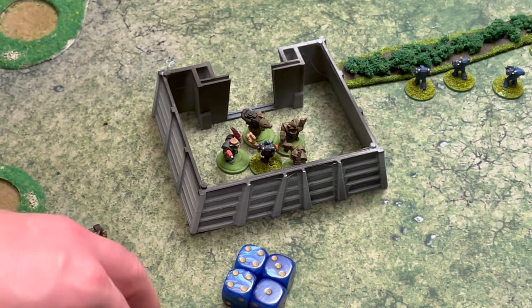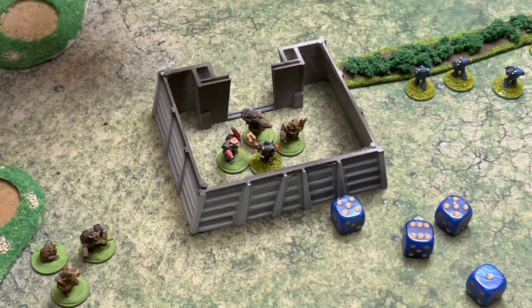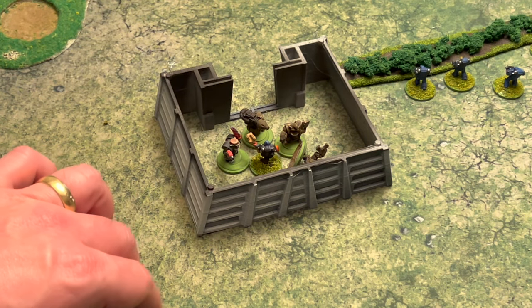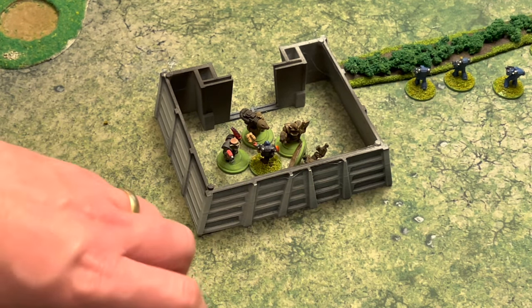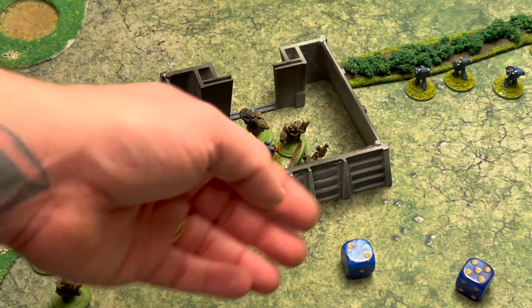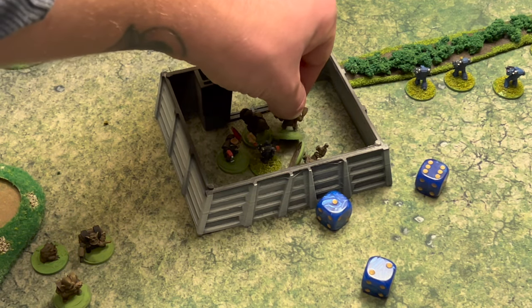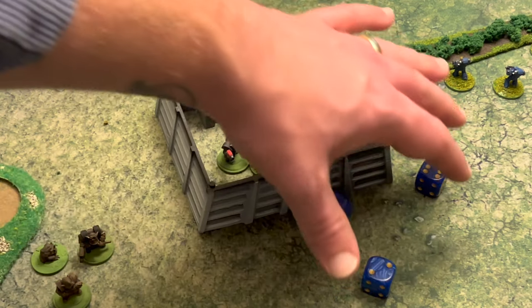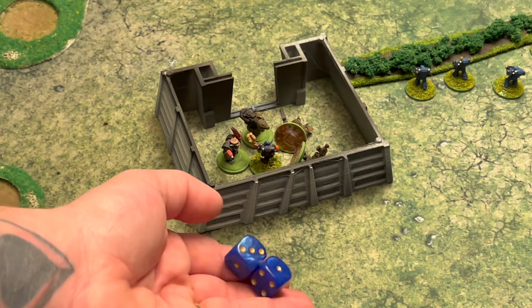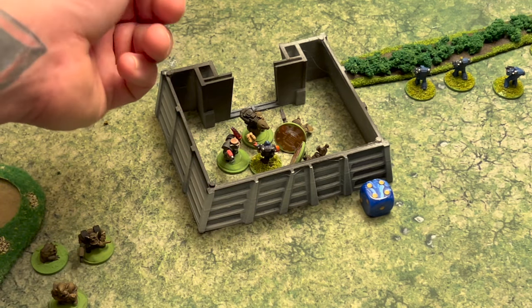Pedro gets four attacks needing six or less — he's really good — so all four hit. His power glove is strength eight, so he needs fives to kill, and he definitely kills that Orc. Then the second Orc fights Pedro — the Orc needs a four to hit and misses. Pedro now gets three attacks instead of four since he's on his second opponent. He still needs sixes, gets three, then needs fives to kill — he kills that Orc. The third Orc gets one attack needing fours and misses. Pedro only gets two attacks, hits one, needs fives to kill, and kills that Orc.